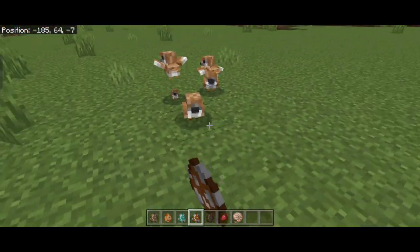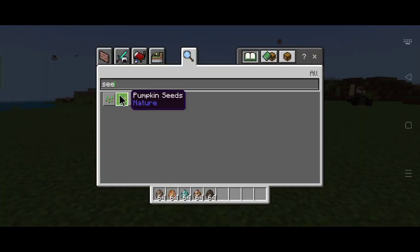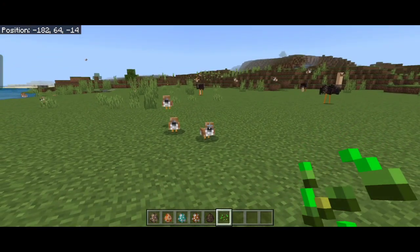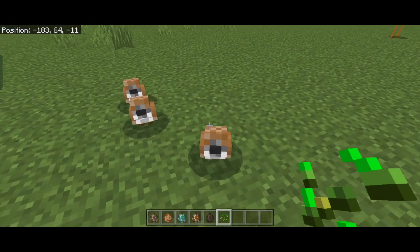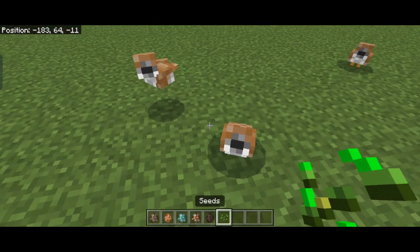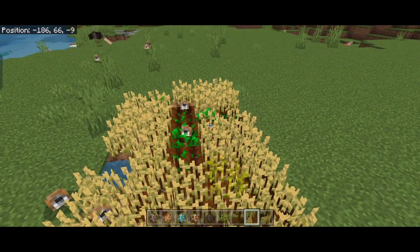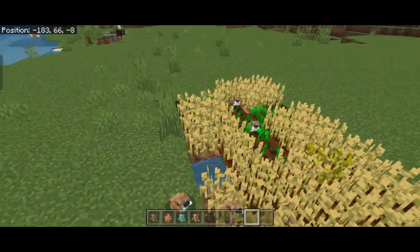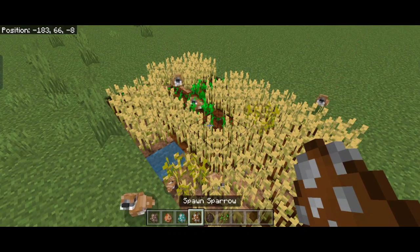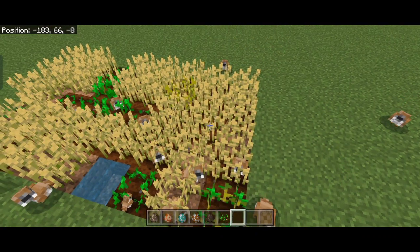The next one is the sparrow. This one was in the original pack, but this time they don't slow down your world — the last version used to literally break some worlds on mobile. I've removed the breeding, so you can't breed them anymore, but you can tempt them with seeds. If you have a wheat field, be worried — these guys spawn in plains and will raid and eat your wheat just like rabbits raiding a garden.